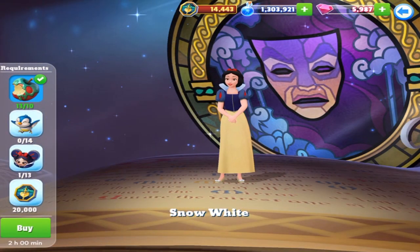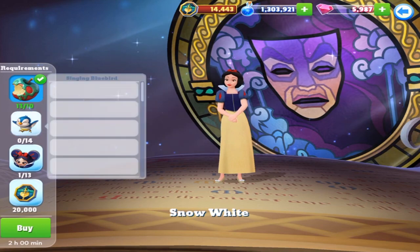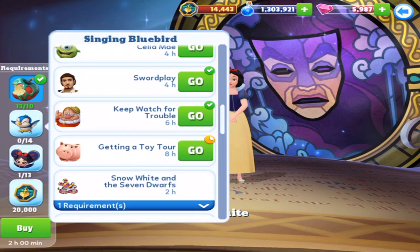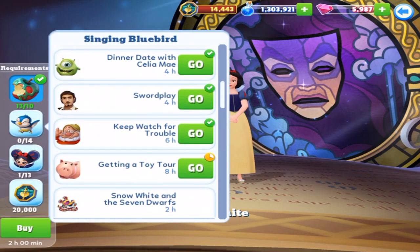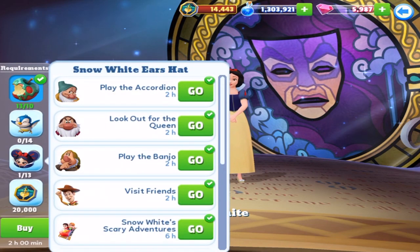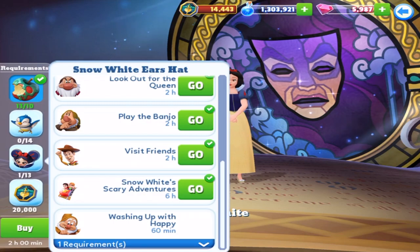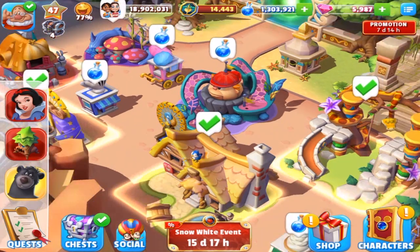It is called the Snow White event for a reason. We need 10 of the poison apples, which I've got all of them ready. These are the singing bluebirds, and these are all the different characters — there's Grumpy, there's the alien dude, there's Doc, there's Ham. What's interesting is I don't actually see any chests, and normally there's chests. Snow White Ear Hat — we've got Bashful, Grumpy, Sneezy, Woody. The premium character is Happy, at 20,000 of the currency. I've got just over 14,000, so I still need about 6,000, which isn't too bad. But I want to see if we get anything, so let's just clear a bunch of stuff.